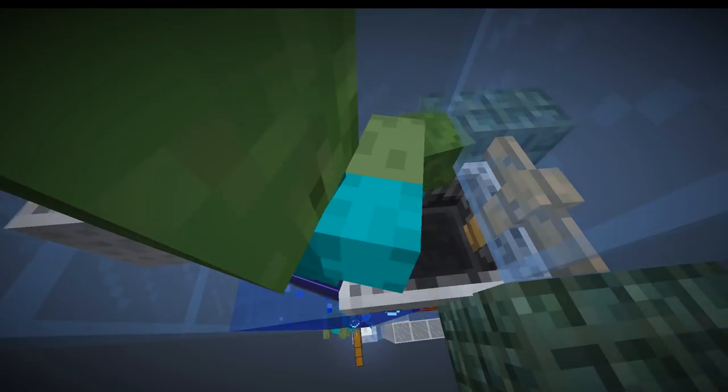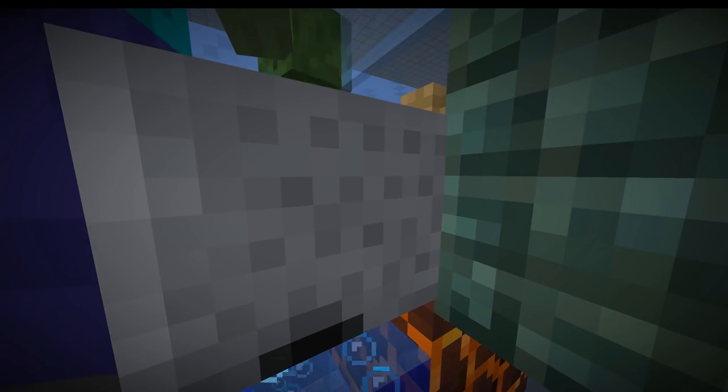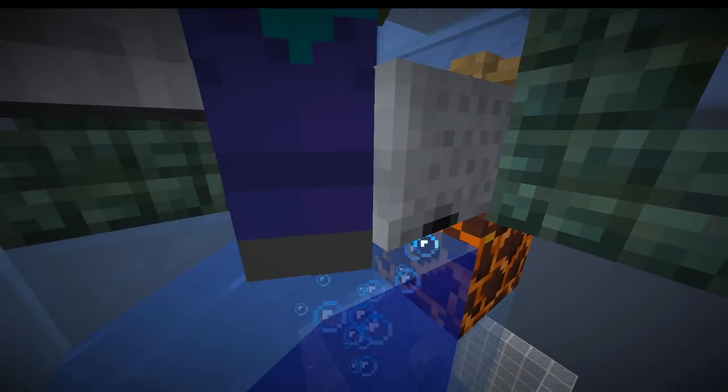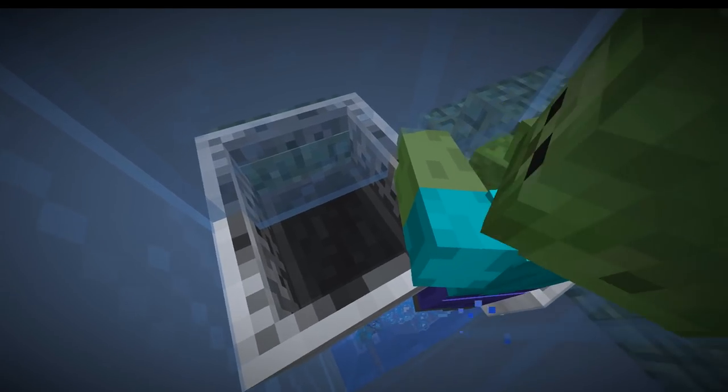We have no redstone here, just some simple mechanics. We have a minecart which has a collision box that will push the mobs over to the side, and we have another minecart which will push them over to the edge. This is useful for later on.